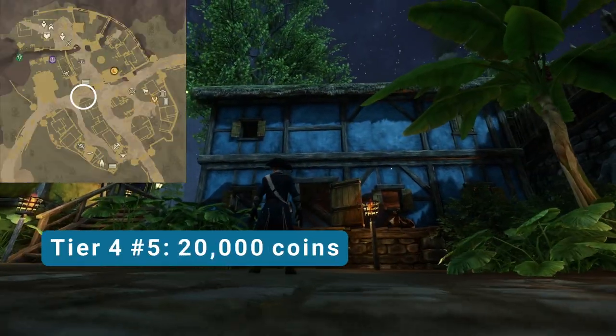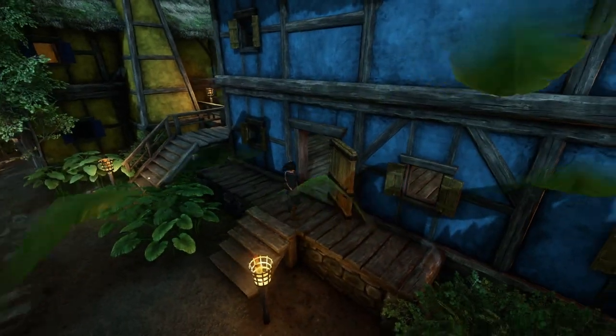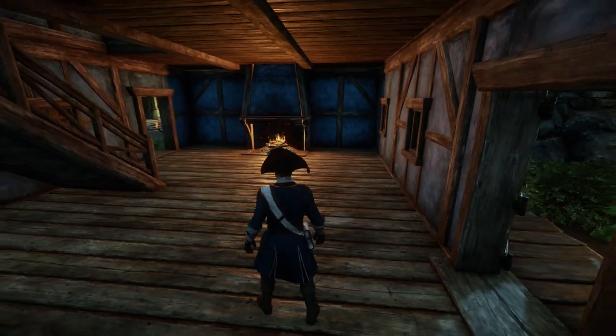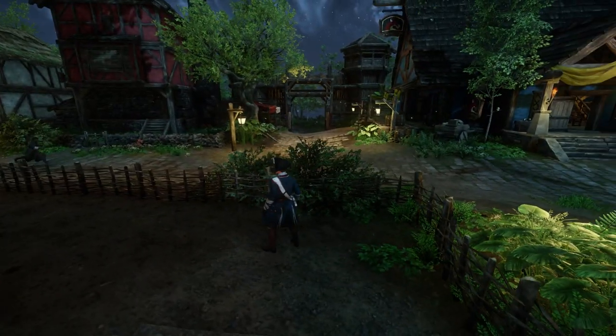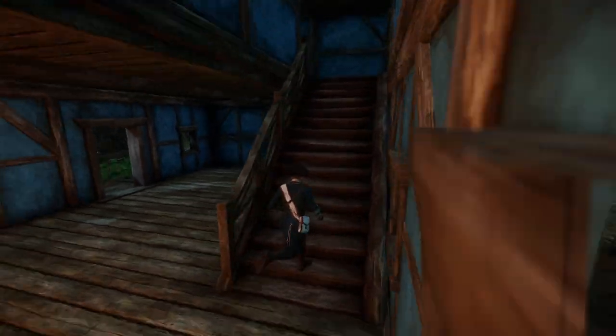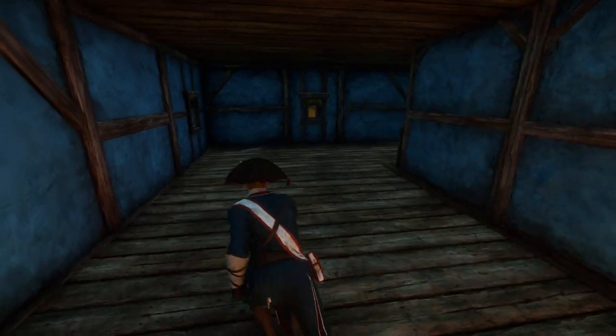Our last tier four is right in the middle of town, between the northern, southern, and eastern crafting areas. We've got a small front porch, the main floor has a fireplace, and there is a backyard as well that looks out to the west. Inside on the second floor we've got another fireplace. That's it for this tier four.